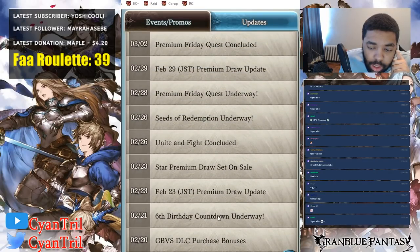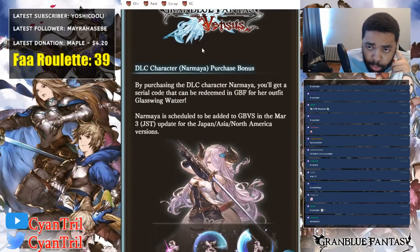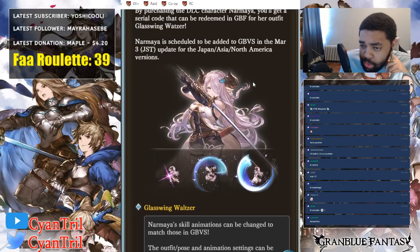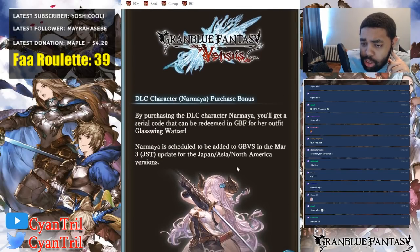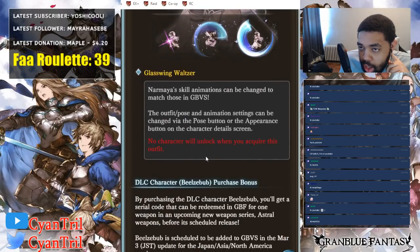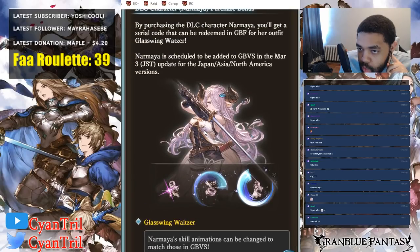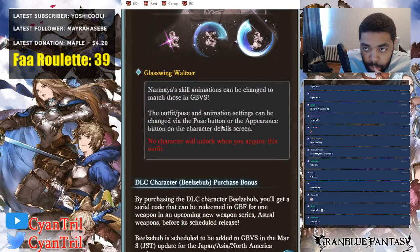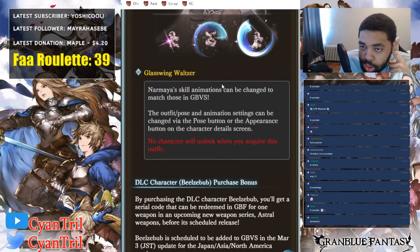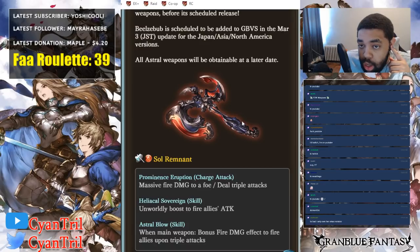You can go down here and look at the GBF Versus purchase bonuses. You can see what you would get if you were to buy Naramaya — you get this cute outfit for Naramaya and she gets the animations of her GBF Versus counterpart. This looks kind of cute. She just did a flip — she's upside down. I kind of want to see it in action. Glass Wing Waltz. But what we're really here to look at is Beelzebub's purchase bonus, which are the astral weapons.